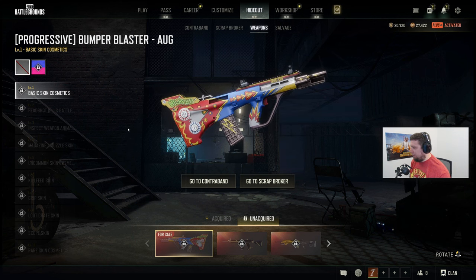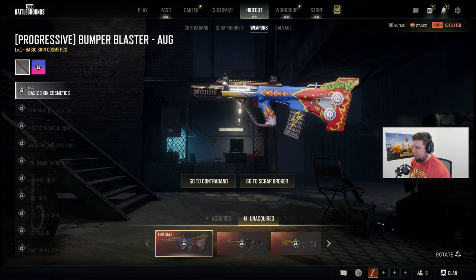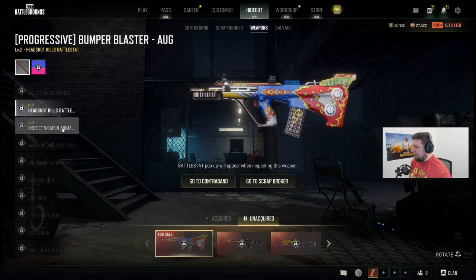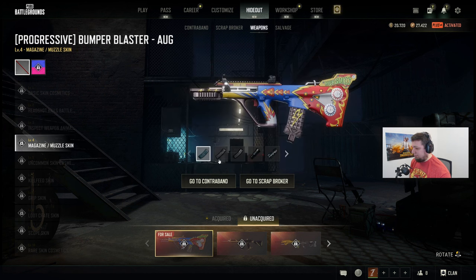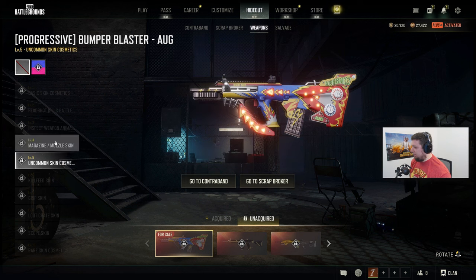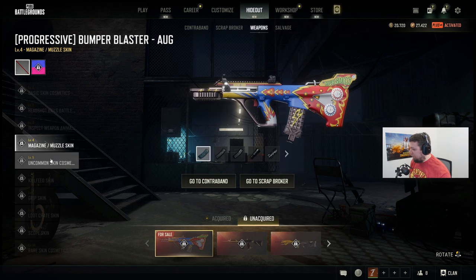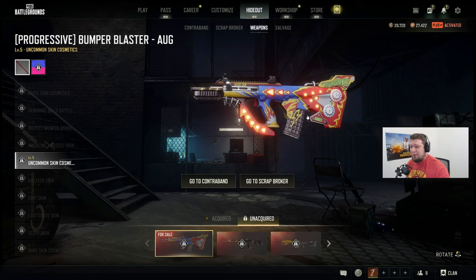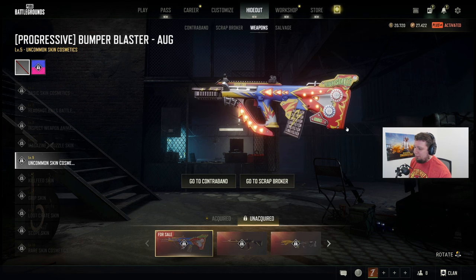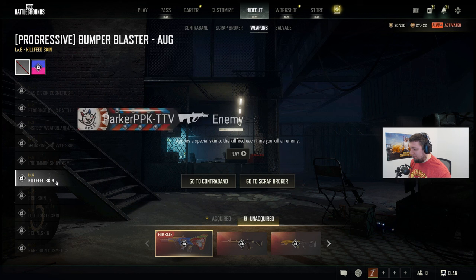Let's see what it levels up to. What's the battle stat? Mag on there, compensator. This is kind of plain at the base level, but when you get to level five, now we're talking. This would totally make you stand out on maps like dark ones in general. That looks pretty cool. And a killfeed skin? Oh, that's wild.